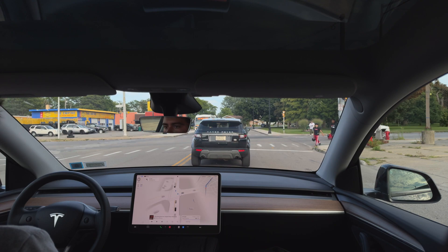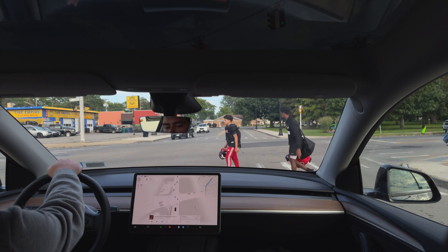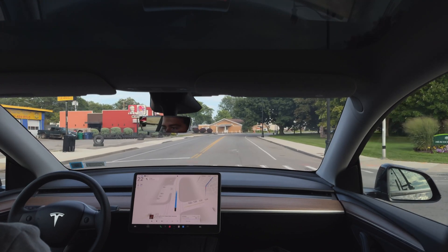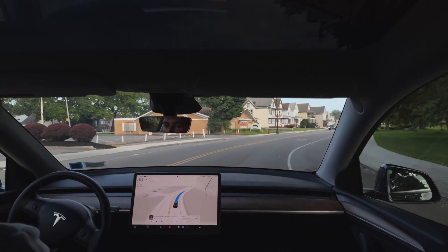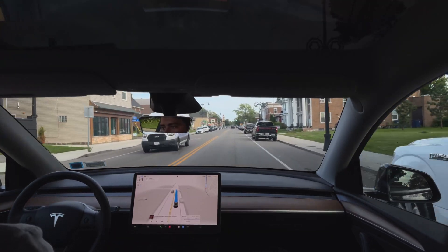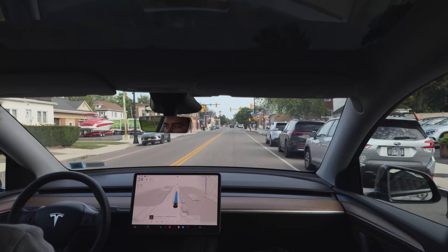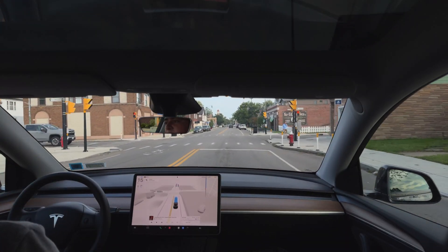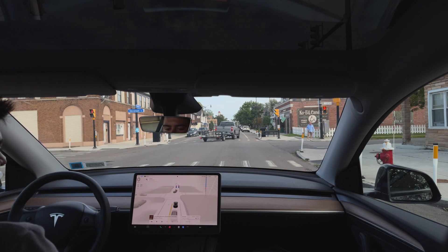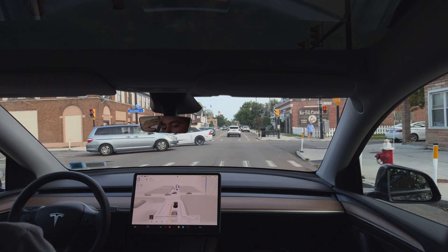It's going to be interesting because these people are trying to cross — the car waits, and we're going to keep waiting here. I did hit the accelerator because they were just kind of hanging there, and then the car was like 'no, we're stopping' because they started moving. Those people just should not be crossing the road — they should be giving cars the right of way since we have a green light. But FSD handled those situations perfectly, and it would have handled it even better if I didn't hit the accelerator.